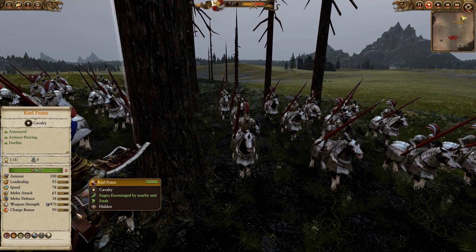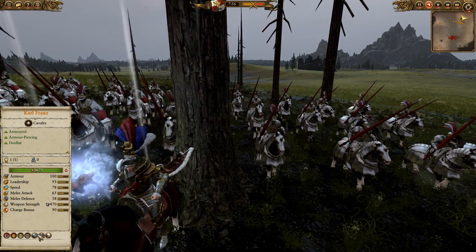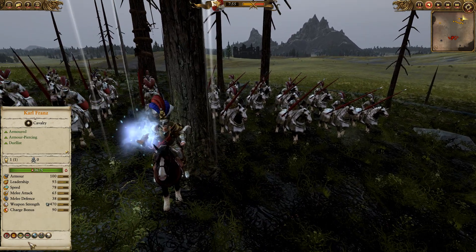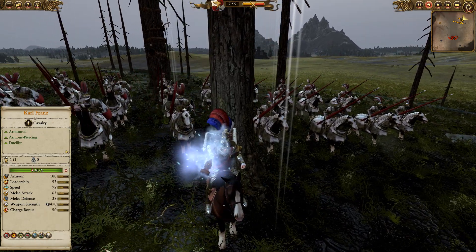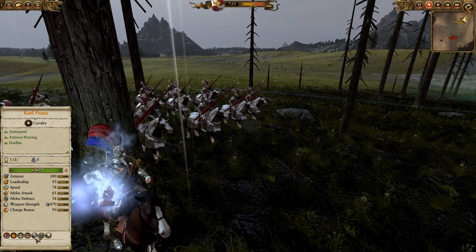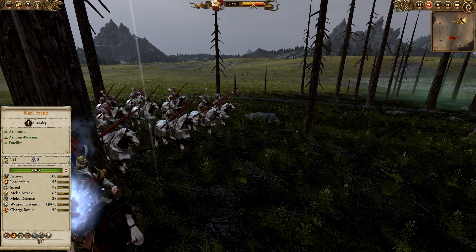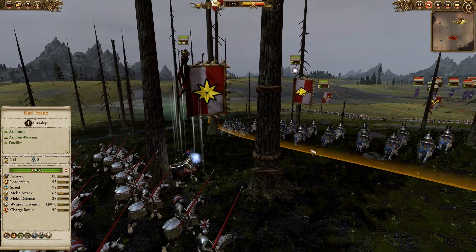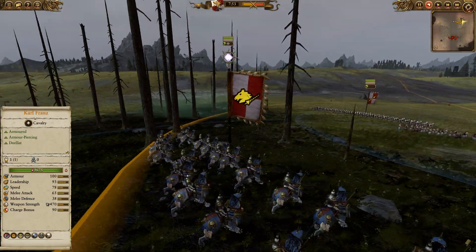Karl Franz is going to be leading the way here. I didn't bring Hold the Line, which got a change in the recent patch — I had meant to bring it in this build but forgot. Karl's got Stand Your Ground, Reikland Runefang, and Galmaraz, with the Royal Altar of Gryphites as his bodyguard.